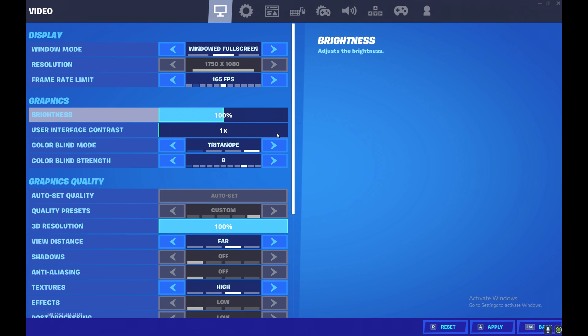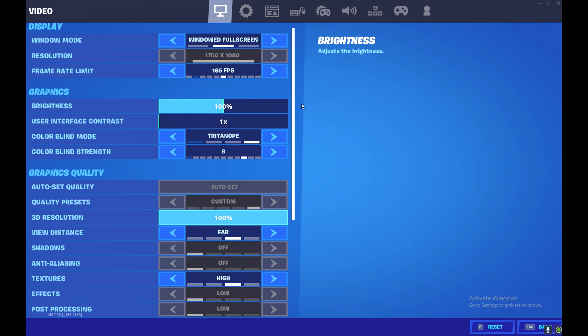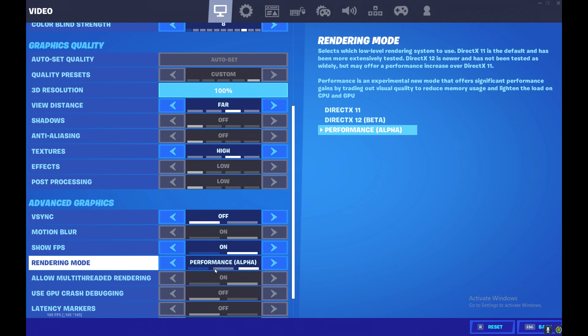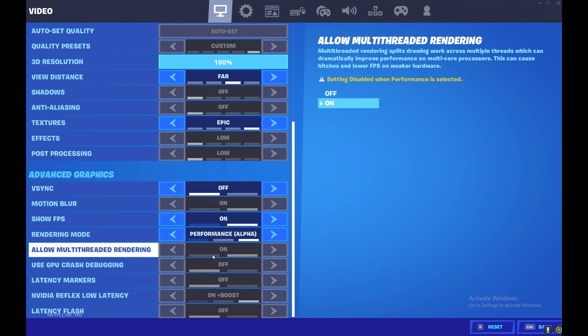If I go to normal full-screen I can't play with the stretchers. My color bar is set to default, brightness 100%, and I play on performance mode with pictures set to epic on all those settings.